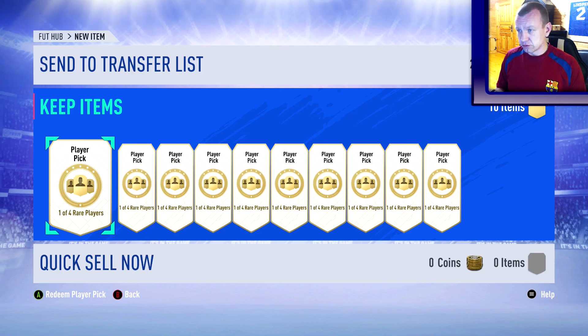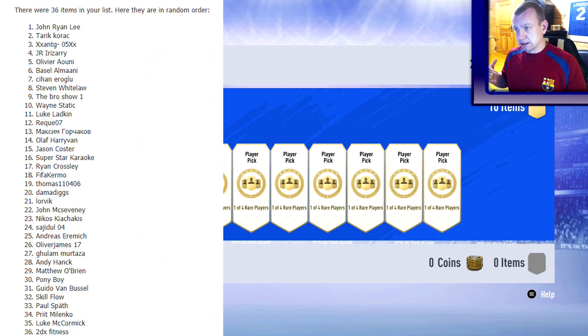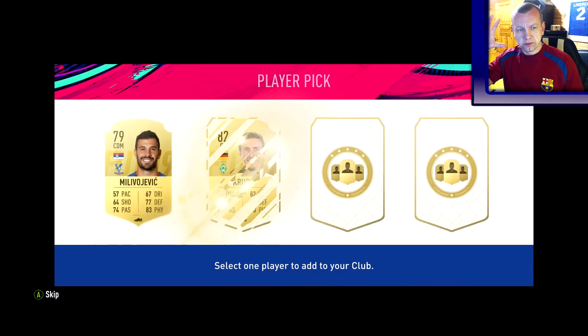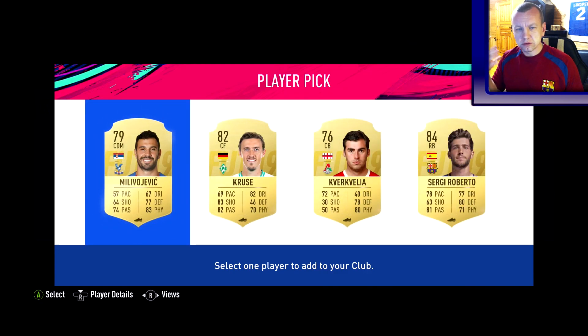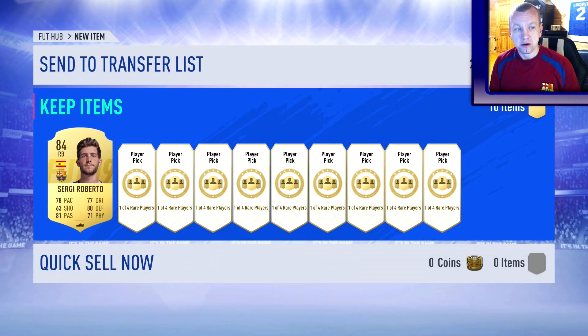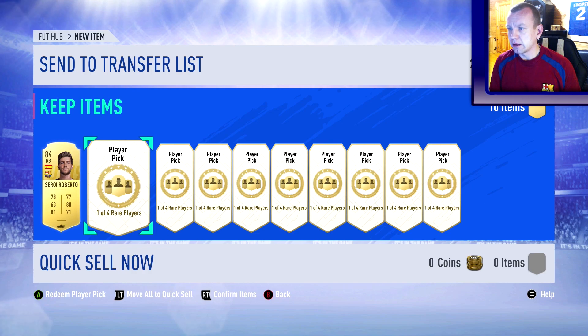Here we go, testing 10 of those. I'll put the list on screen — you know how it works. The first one is John Ryan Lee. I like the fact of the board drops and walkouts. Sergi Roberto wouldn't have been a board but that animation — they should make the pick thing more interesting. From the first pick, an 84-rated right back, not too bad.